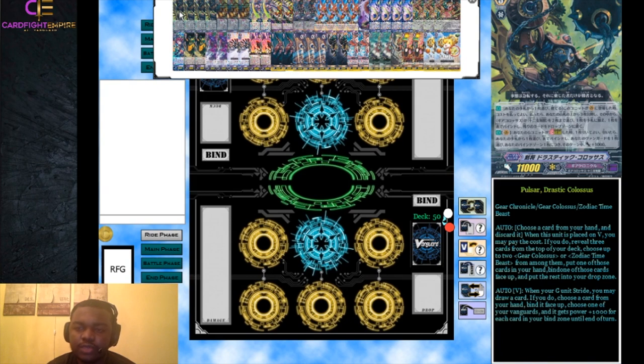Drastic Colossus also has an on-stride skill: when your G unit strides, you may draw a card, then bind a card from your hand, and your vanguard gets 1000 power for every face-up card in your bind zone. This is super good for Demiurg because Demiurg has guard restrict, which is always paired with big power. The turn you use Demiurg you'll have at least 12 cards in your bind zone, so Demiurg gets at least 12,000 power.